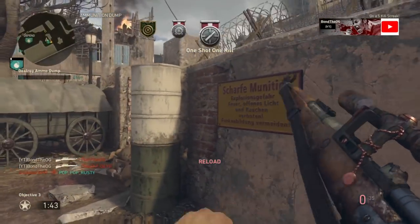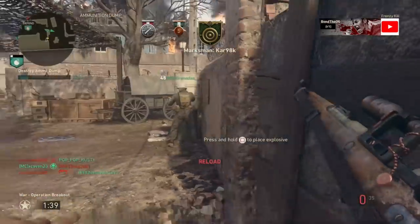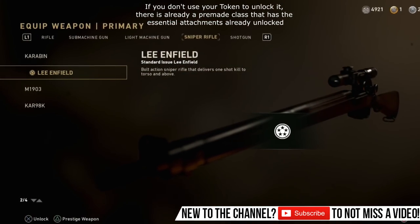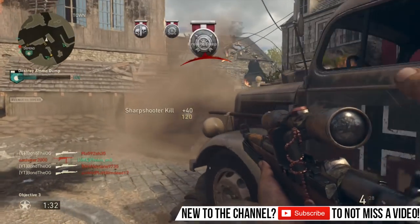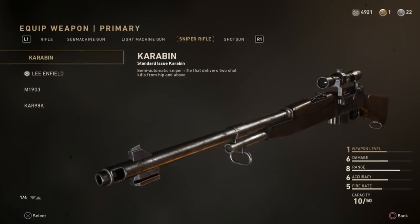On this game, pretty much most of the snipers are really good. It's not been like any other past CoD where one sniper has been completely overpowered. You get the Lee-Enfield as soon as you start the game and it is just as good as any sniper like the Kar98 and the M1903. Those three are the bolt-action ones and there's also one semi-automatic.